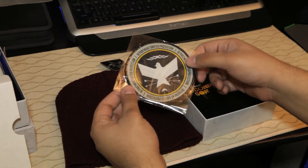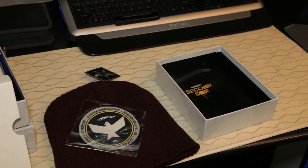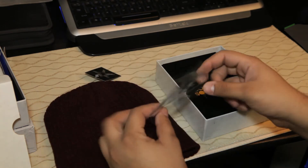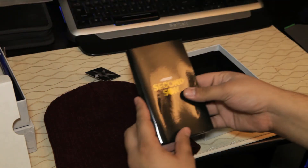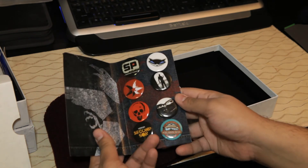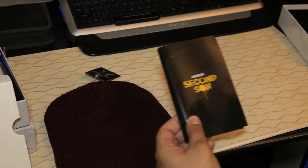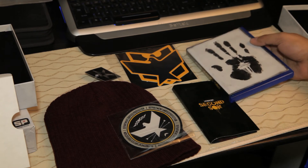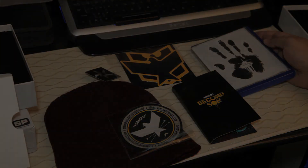There's a DUP — Department of Unified Protection — iron-on patch, which we could probably put right on there. Here we have the pins, all eight of them. And there you have it — here are all the items that you get with the Collector's Edition.